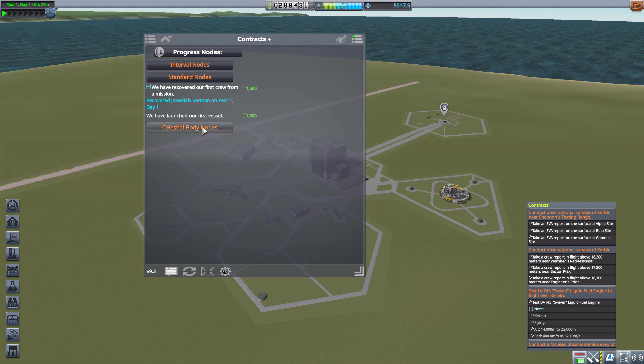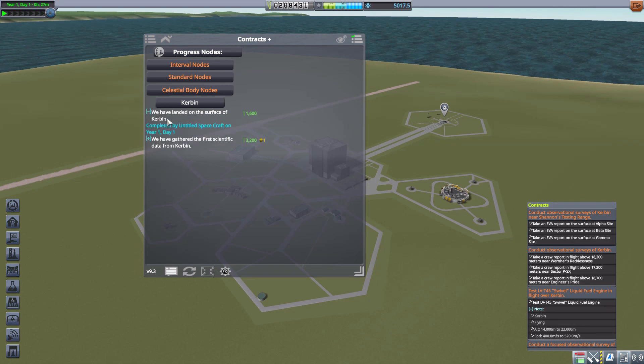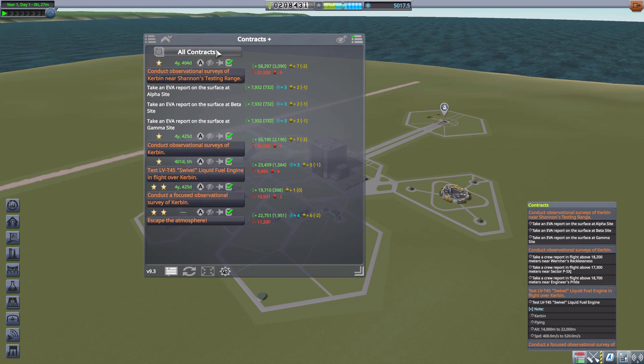If we expand a standard node we can even see what the mission was. We also have the option of looking at records for celestial bodies — I've only done Kerbin so far, but others would be listed here. Click one and you see what you earned, then expand it to see what the ship was and when you got it. Very cool to have all that right in this window.